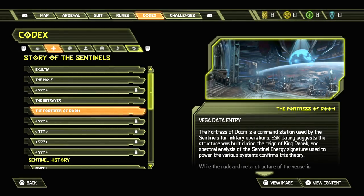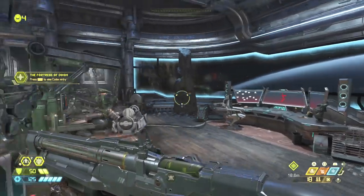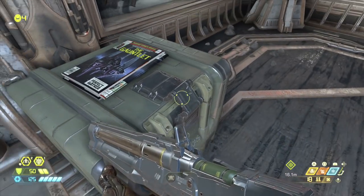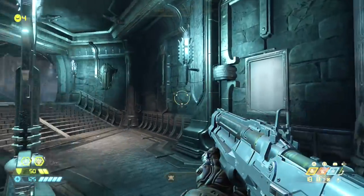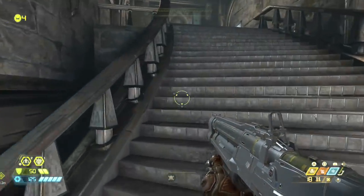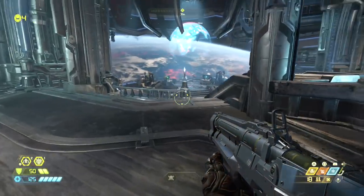Fortress of Doom - this is like the starting point. VEGA data entry - view content. The Fortress of Doom is the command station. If you guys want to read this, go ahead - pause the screen if you need to. I'm just excited to see what else this game has in store as far as combat goes, because the first two levels were amazing. I love that last bit where there are spinning flame things - reminds me of Mario levels.